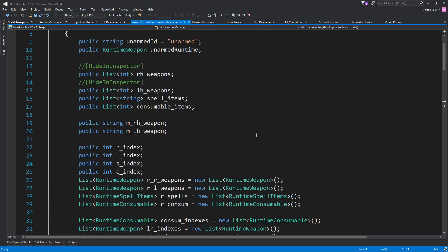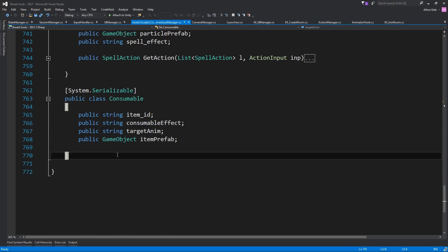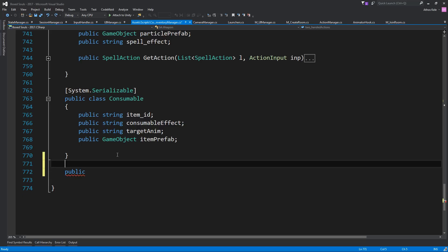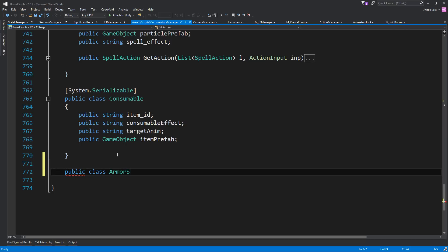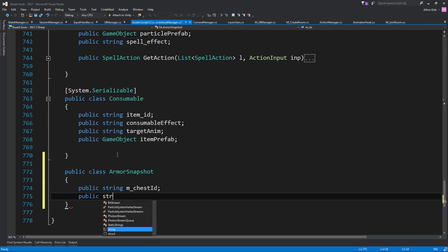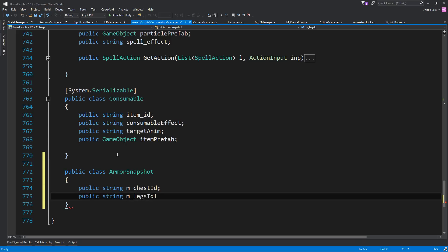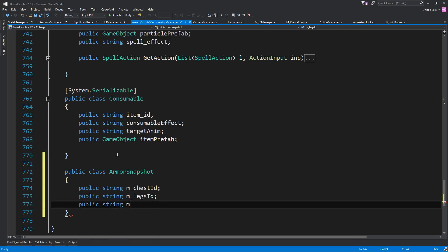Now that we're in the inventory manager, let's collapse everything and create a new class. Let's call this 'ArmorSnapshot'. We're going to make a string called 'chestId', 'legsId', and then 'headId' and 'handsId'.